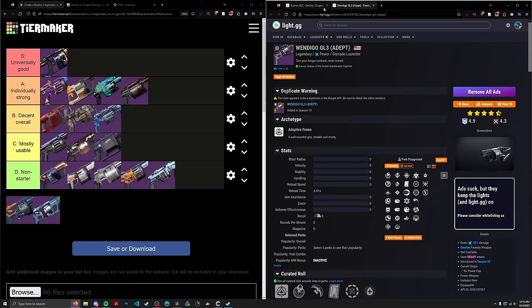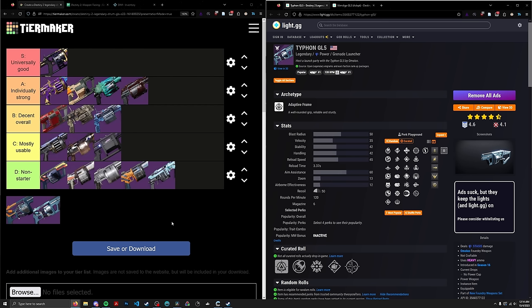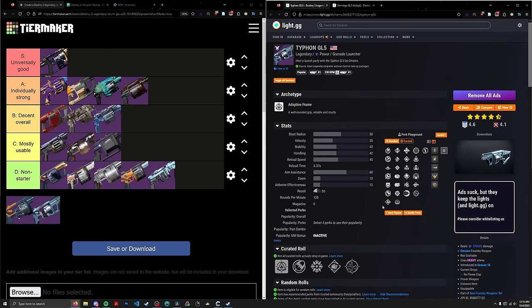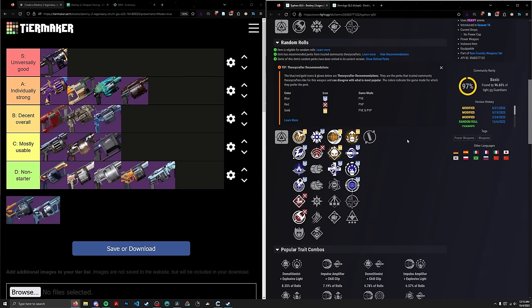We're down to our last two weapons, both Omolon weapons. We have the Typhon GL5 and Wendigo GL3. A lot of people prefer the Typhon GL5 to Tarnation for Wish Speedrunning — it has Demo/Wellspring for getting your nade back, though I won't factor that into scoring. In terms of actual damage, this is an Adaptive Frame Stasis Heavy GL with a standard max size and Demo/Explosive Light. It doesn't have any other great rolls, but Demo/Explosive Light alone is good enough for B-tier, above Interference Six.